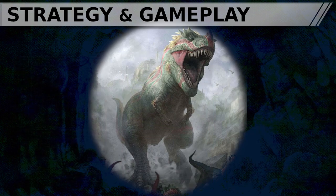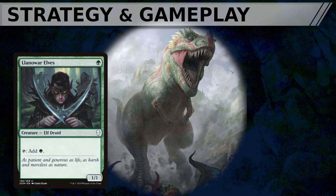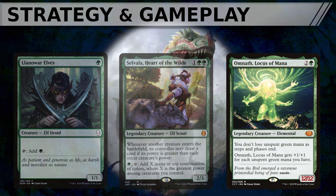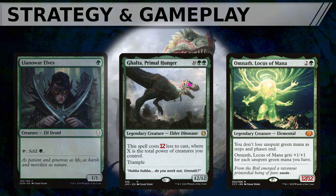Early game, try to prioritize getting mana dorks onto the battlefield. If no specific interaction or stax pieces are suspected, early tutors will often be for either Selvala, Heart of the Wilds, or Omnath, Locus of Mana. The latter is exceptionally strong and will almost always guarantee a Galta cast on the next turn, due to a unique rules interaction: after you apply cost increases and discounts, you lock the cost of the spell in and then pay. So if you have a 12-power Omnath in play, you lock in Galta's cost at minus 12 — simply green green. You can then remove that green mana from your pool, let Omnath shrink back down, and cast Galta as the cost has already been locked in.